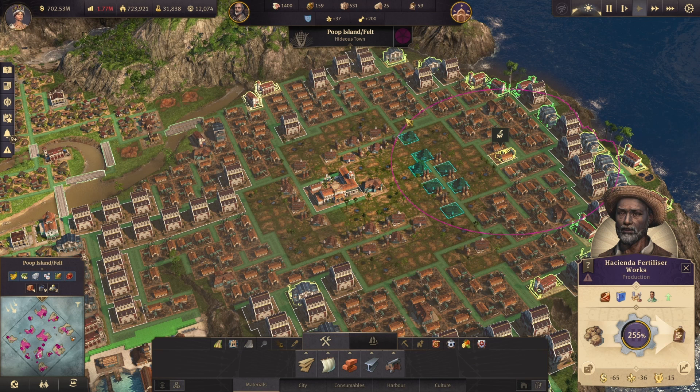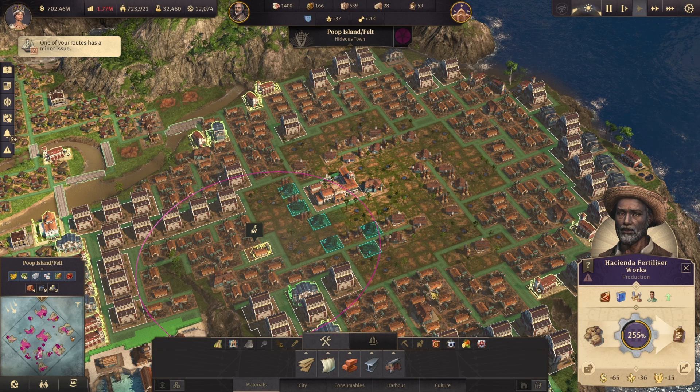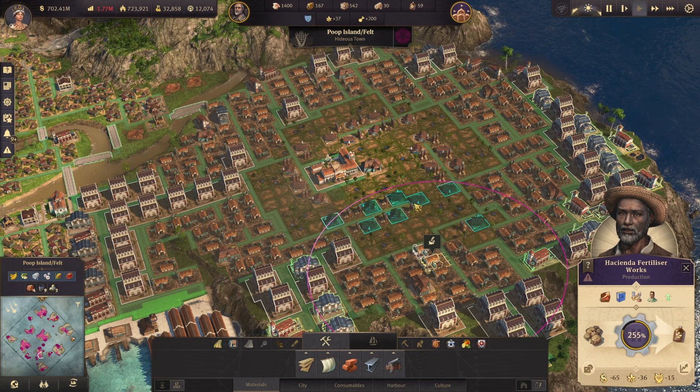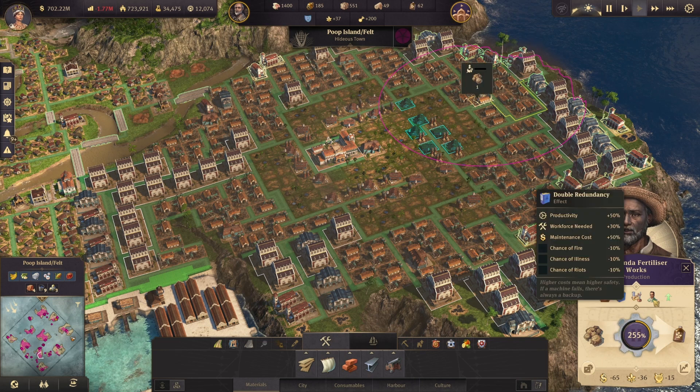So with all of those Fertilizer Works here I'm covering those farms, with those ones here I'm covering those farms, and these ones over here as well. Having two Fertilizer Works covering the same farm doesn't change the dung production — what changes the dung production is having one here covering one farm and one there covering a different farm. All of those Fertilizer Works are also fully boosted with items.